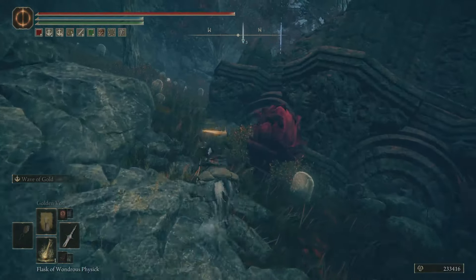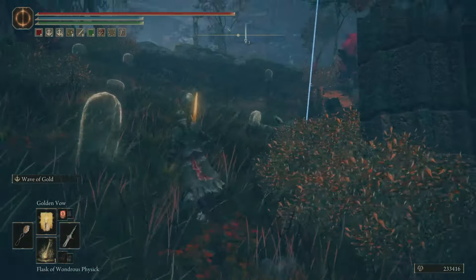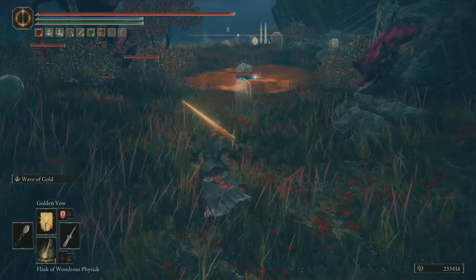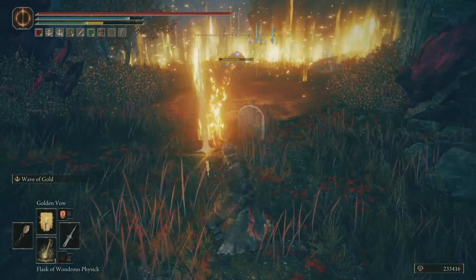When you see this kind of torn down building area just here you'll know you're in the right place, and you're going to pop around to the front of it where you're going to hit a scarab that's going to give you the Ash of War — the Poison Flower Blooms Twice.